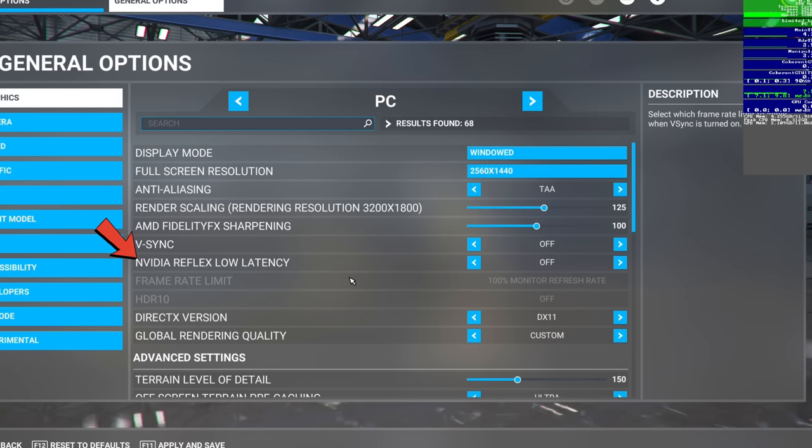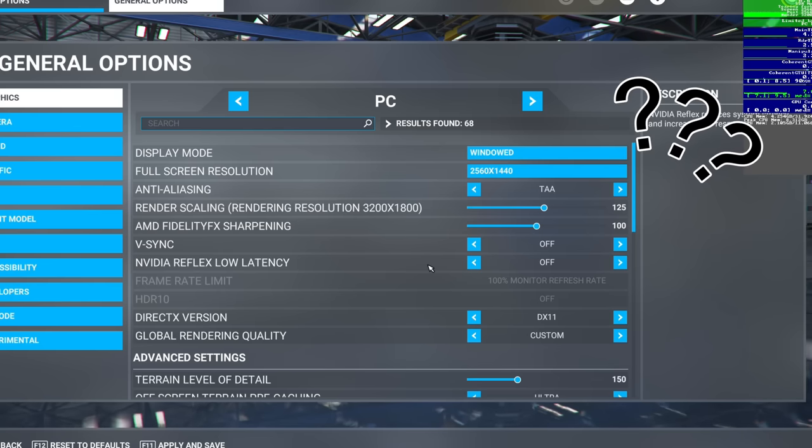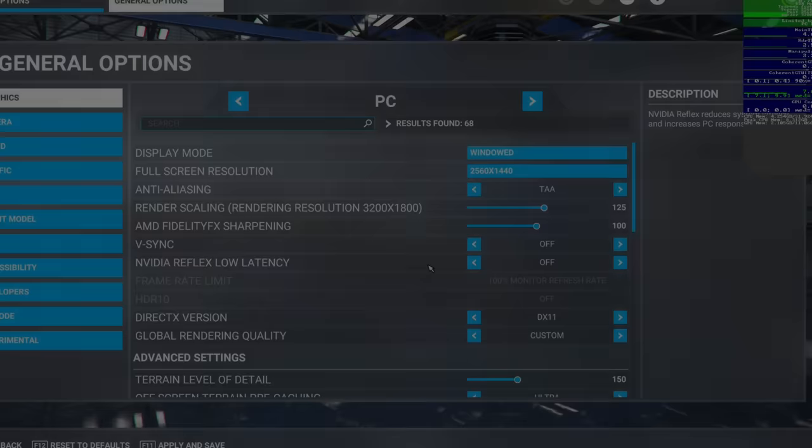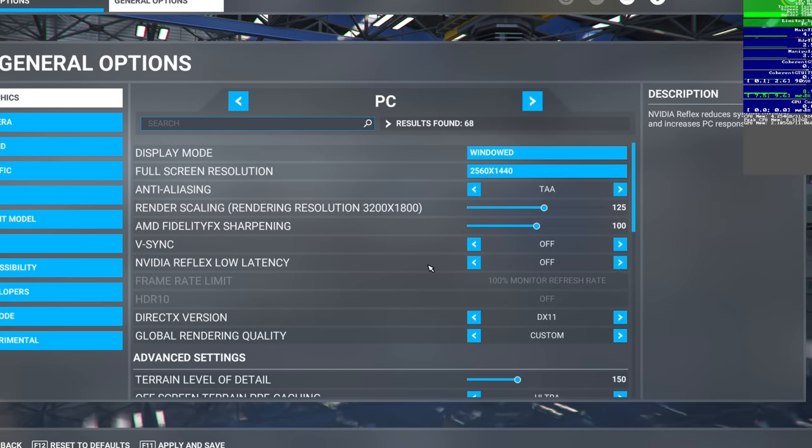Next is NVIDIA Reflex Low Latency. For monitor users, I highly recommend turning this on. One caveat: for users who are CPU bound — since NVIDIA Reflex is about eliminating back pressure from GPU-bound scenarios, it should have no effect when you're CPU bound and could also induce some stutters. So this is a setting you'll need to test based on your system's specs.